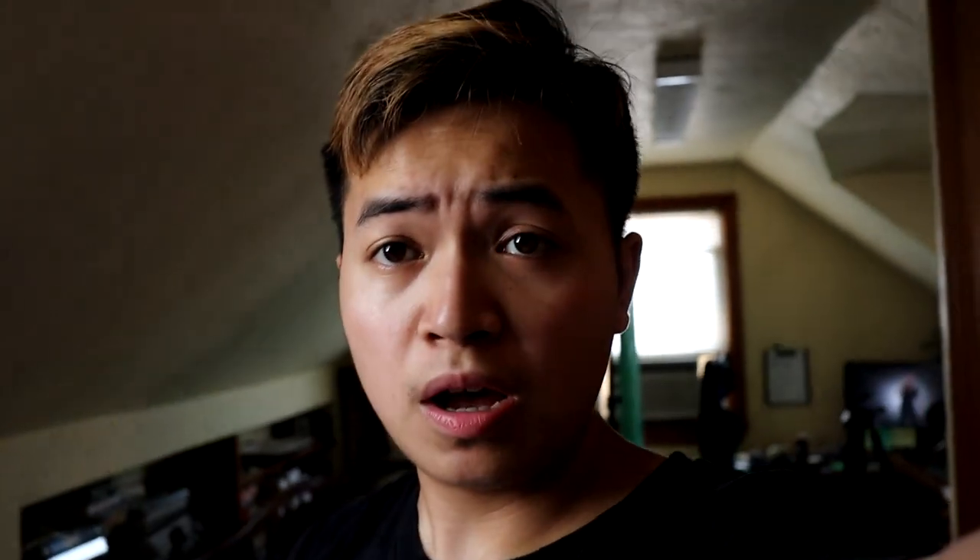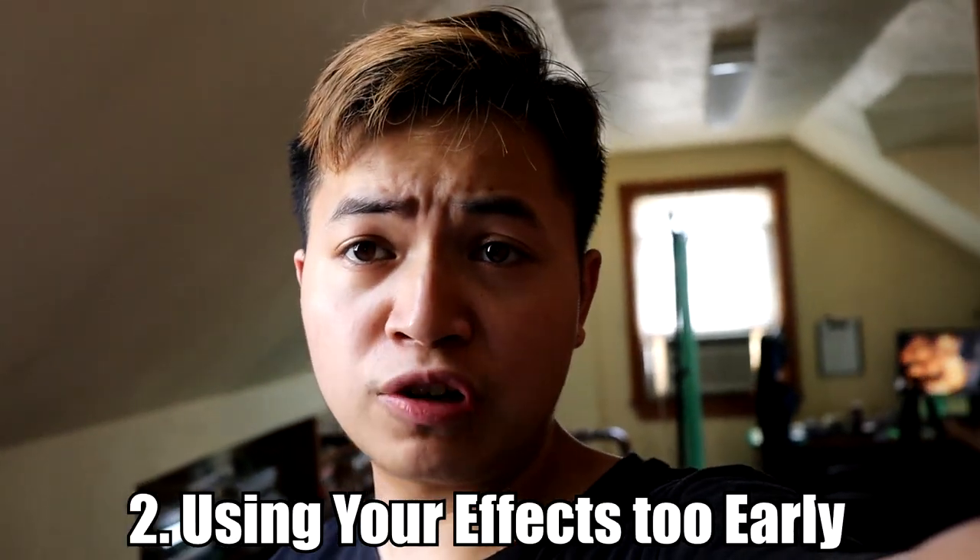Number two: shotgunning your hand traps way too early. In this meta, everybody and their mom is using every hand trap available, even DD Crow — I've even seen some cases running Gold Sarcophagus and Skull Meister. But with these hand traps, trap cards, and monster quick effects, don't just use them the moment you get an opportunity to use them. Think about why you're using each one before you activate it.